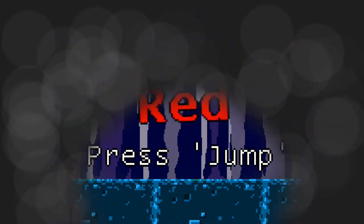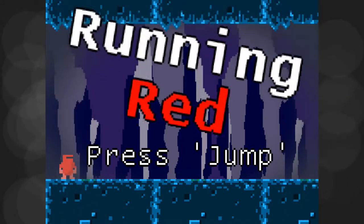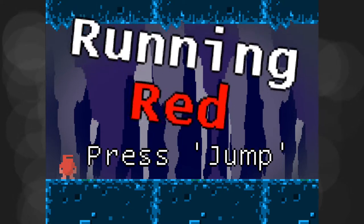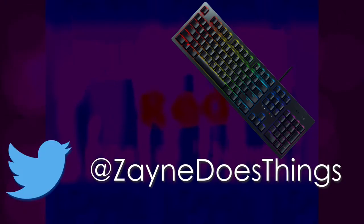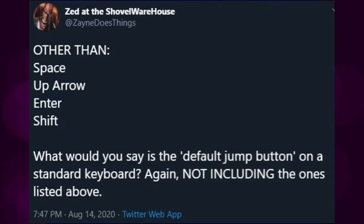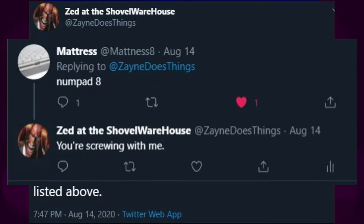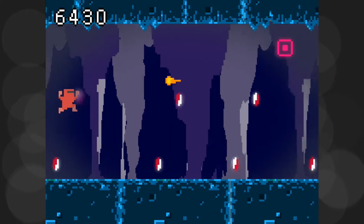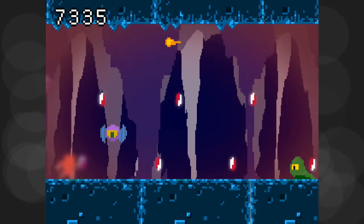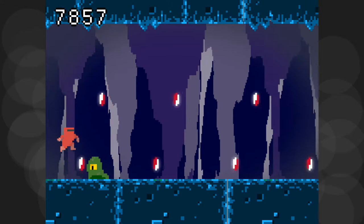On the title screen you'll see the text PRESS JUMP and nothing else. It doesn't tell you what button jump is, for a very good reason. This is, at the moment, a PC game, so we can assume everybody playing it has a keyboard. I put out a tweet asking what people would consider the jump button on a standard keyboard, not including space, the up arrow, enter or shift. I got a varied response — one guy said Numpad 8 — and I took the most reasonable responses plus Numpad 8 guy, and made it so that if you press one of those on the title screen, it becomes your jump button. By doing this I haven't taught the player what jump is; they've taught themselves, and they've picked the control scheme that they're most comfortable with.